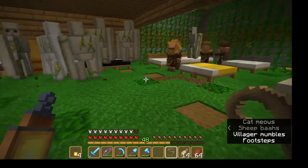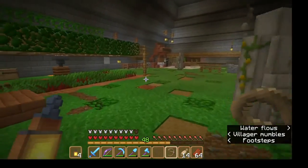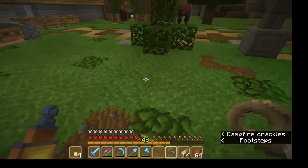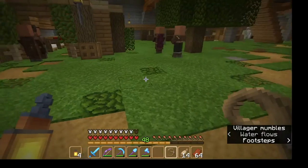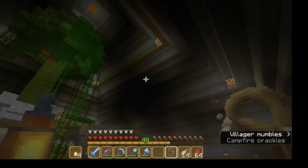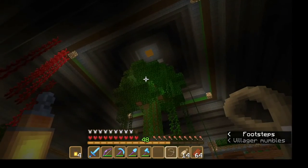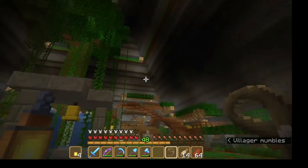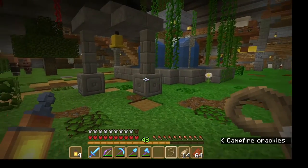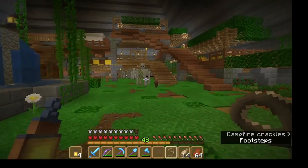I stayed up through the night in spectator mode just to see if I could spot something. These leaves have jack-o-lanterns underneath casting light and I have not been able to find any place that's dark enough to spawn mobs. There are dark areas up top but there's no floor up there - the top of the tree is leaves so mobs can't spawn there. The only spawnable block would be a glowstone block which is too bright. I have no idea what's going on and while I was in spectator mode my cleric disappeared sometime in that night.